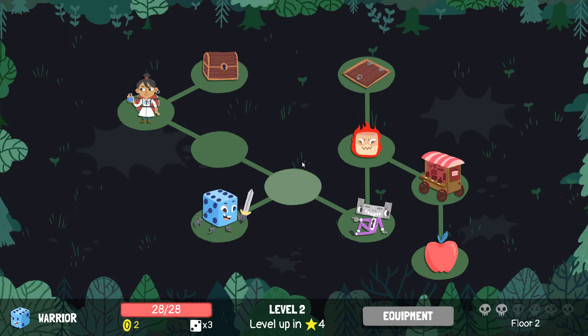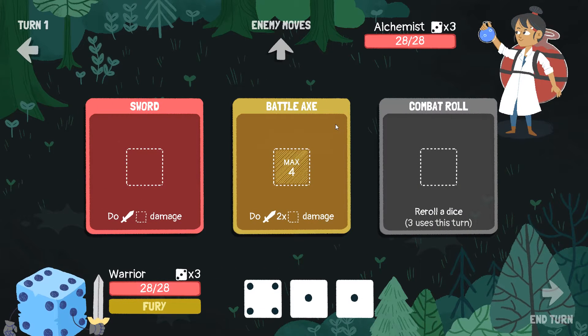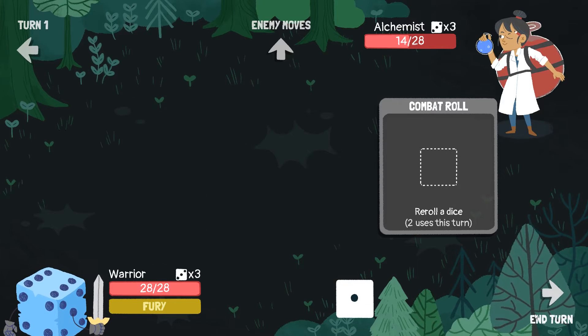An extra dice from the level up — that'll be good. The floors get a bit bigger with more enemies. There are also carts and apples — apples straight up heal you for X amount of health, and carts have items but you have to pay for them. I'd rather go right first because then I can take these two out and then have a heal, whereas going the other way I'd have to fight all three before healing. You get XP equal to the level of the enemies you fight. That four is perfect — maximum we can do in one turn.